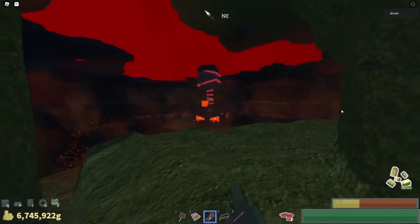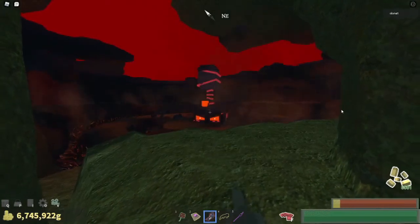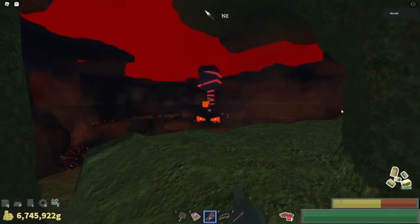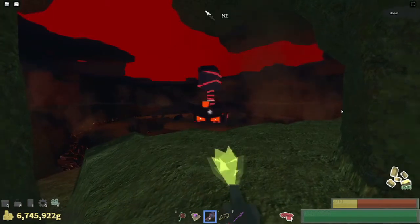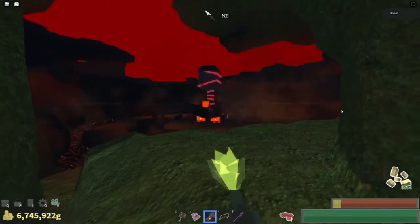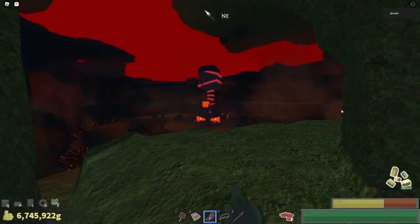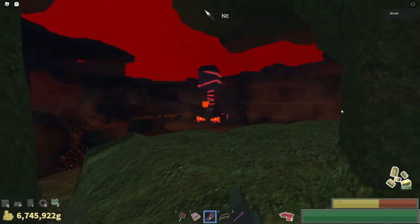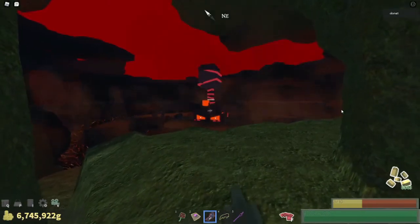The Magma Boss has the most health, so it takes maybe 50 seconds to a minute. The Star Gun does a lot of damage to it and is very helpful. You probably won't be killing the Magma Boss with the Star Gun — you'd probably be doing loss. I've struggled doing that without a group.